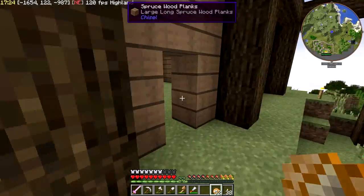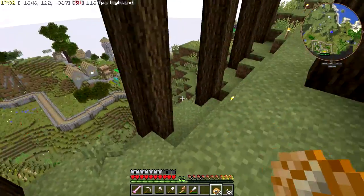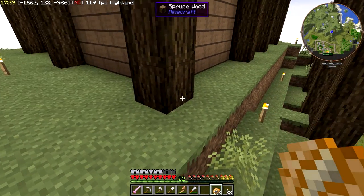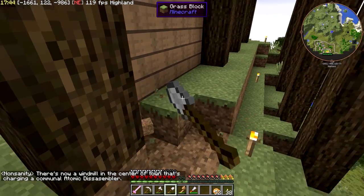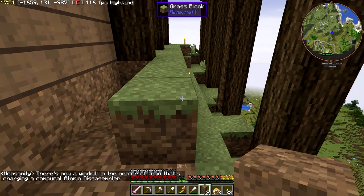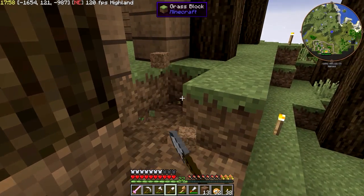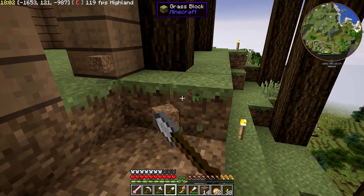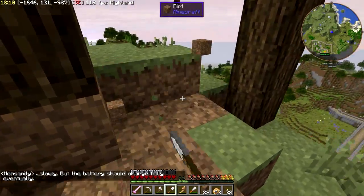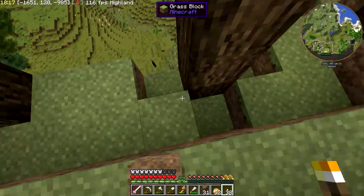What I want to do in this first episode is get some more work done on the house. This little area we're standing in right now is going to be a deck that comes out. There's now a windmill in the center of town that's charging a communal atomic disassembler - I remember windmills from Horizons Daybreaker. That's a nice renewable source of power that doesn't require any sort of fuel, so that might be a good thing for us to have.